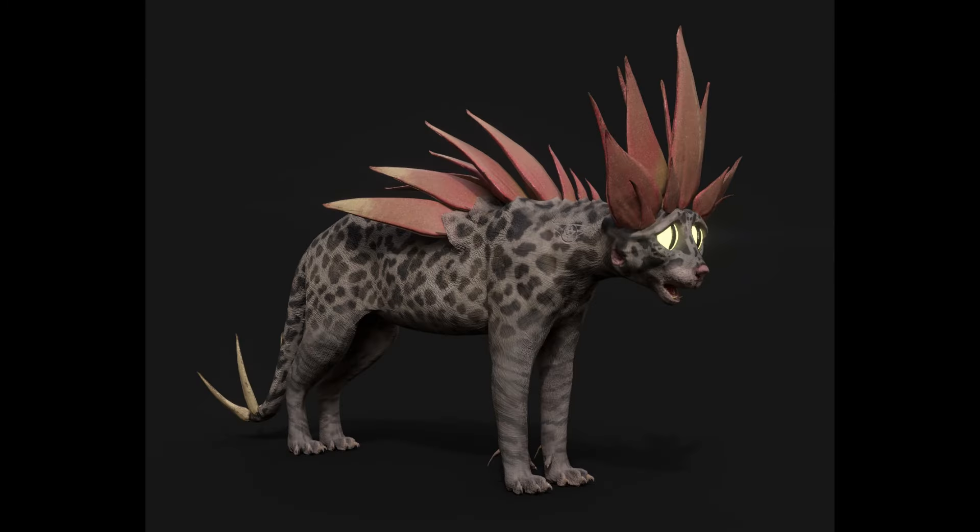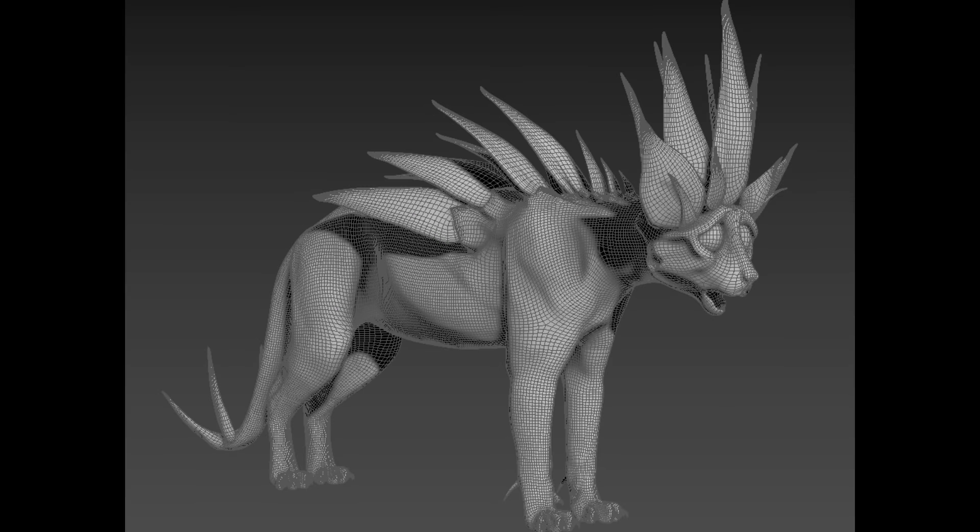Besides the five main characters you interact with on your journey, are there any creatures such as a dog or a cat? There is a cat and it's called the Mileva Cat. It was actually quite a fun design to come up with — it was based on an oscillate, and I've also incorporated elements of a stegosaurus into this oscillate as well. It's a combination of various different things and it was really fun coming up with the concept design for that.